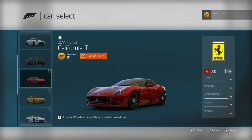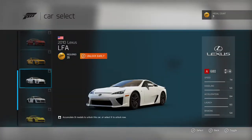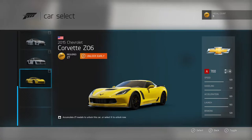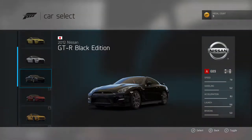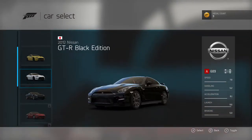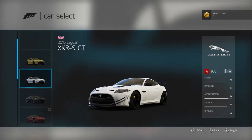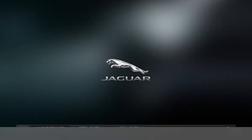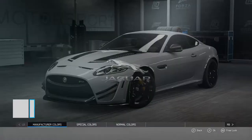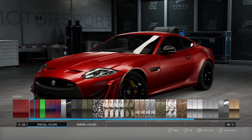Some of the other cars include a California T - still haven't driven one of those - the AMG GTS like Supercars of London if you know them on YouTube, and a Z06 which I really want to drive. But I'm going to go with the Jaguar. I don't need to go for it, so why not? Let's have a go and see how it is. I think I've driven the XKRS before but not the XKRS GT, so it's going to be nice to see how this works.